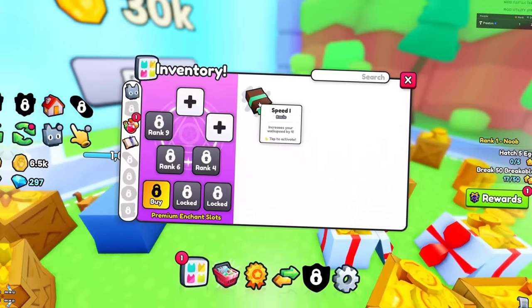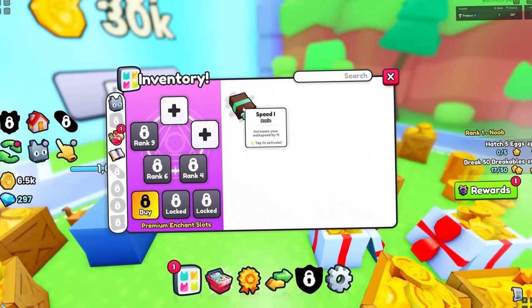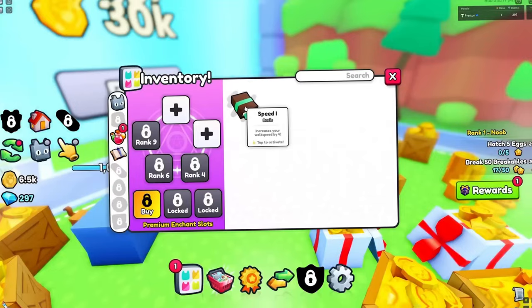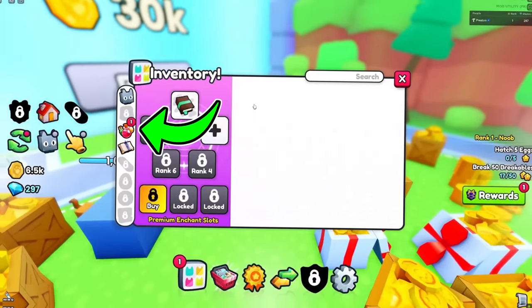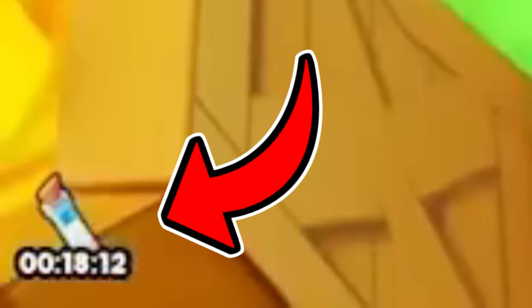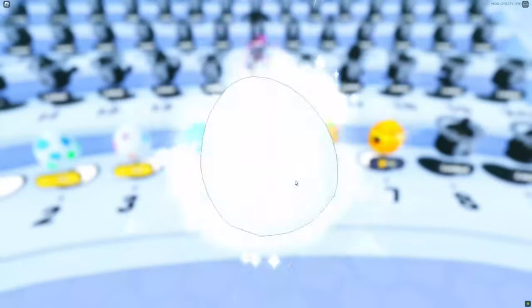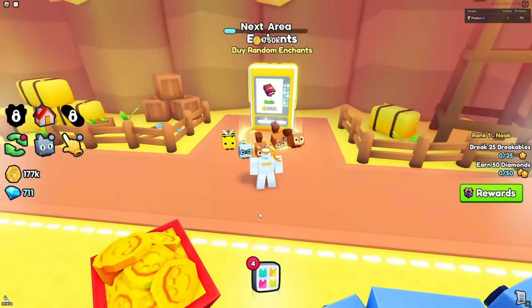This feature is interesting — it looks like you will be able to obtain enchants, which you can equip in your inventory and they will grant buffs. Here is also a potion and them being used over here.